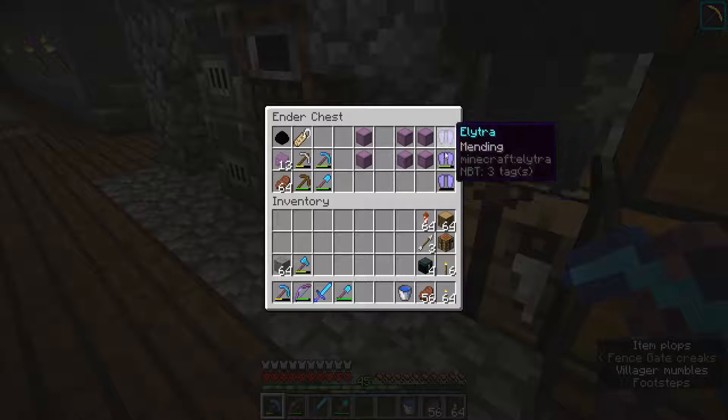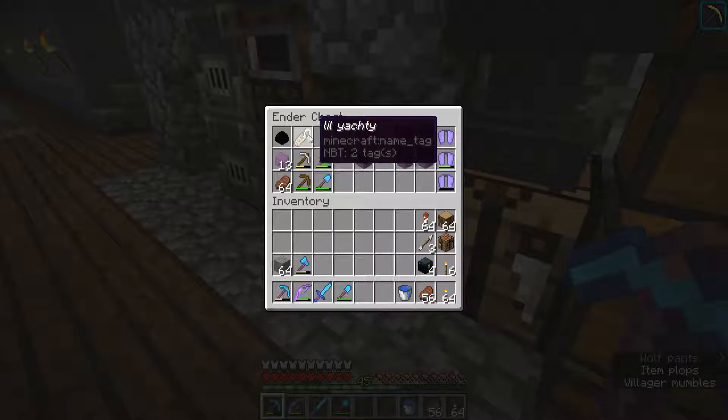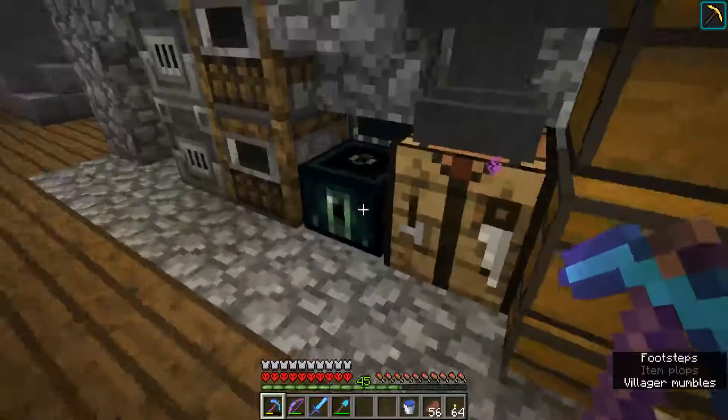Three elytras - I need to get unbreaking on them. Just a couple of tools, dragon egg and a name tag should I ever need it.